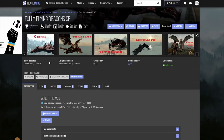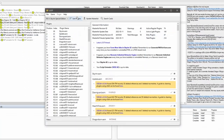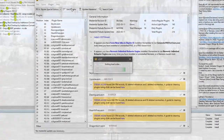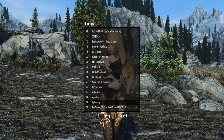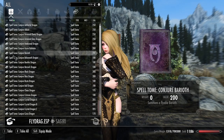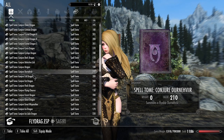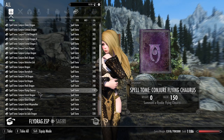The next mod we're going to be taking a look at is called Fully Flying Dragons. Go to files and download this. Here it is — Fully Flying Dragons. Let's install it and run Nemesis. Let's open up the Fly Drag ESP, go to Spell. Here you're going to find a whole bunch of books to summon different dragons. So let's do the Fat Dragon.